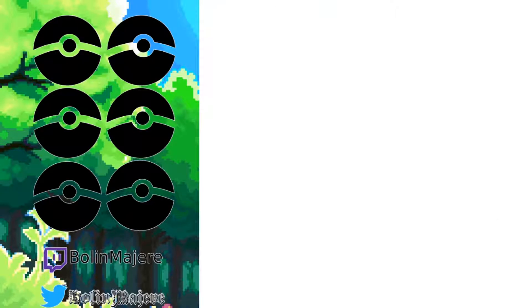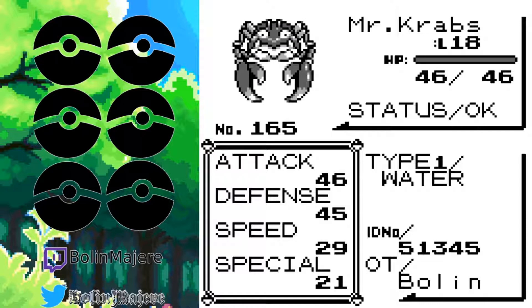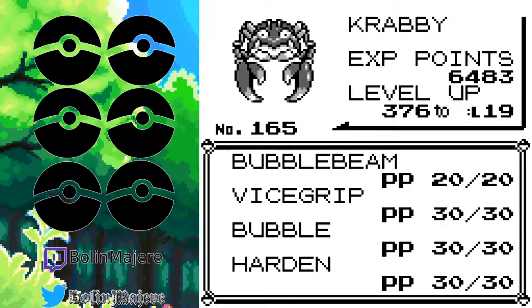And then we have Mr. Krabs. Oh my goodness, look at that attack and defense. Look at that moveset. Bubble Beam and Vice Grip are amazing — they were one-shotting everything. The stuff I was encountering were level 4 and 5, but still. If I encounter something level 10, logically that would still do a good deal of damage. Plus, it's a strong water type and a strong attacker.